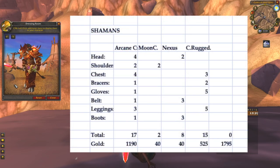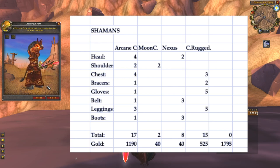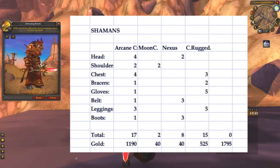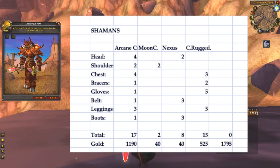Shamans mainly need arcane crystals and Cured Rugged Hide: 17 arcane crystals, 2 Mooncloth, 8 Nexus Crystals, and 15 Cured Rugged Hide, all adding up to about 1800 gold.